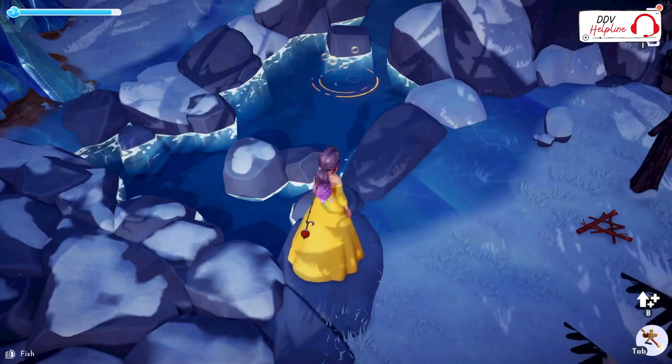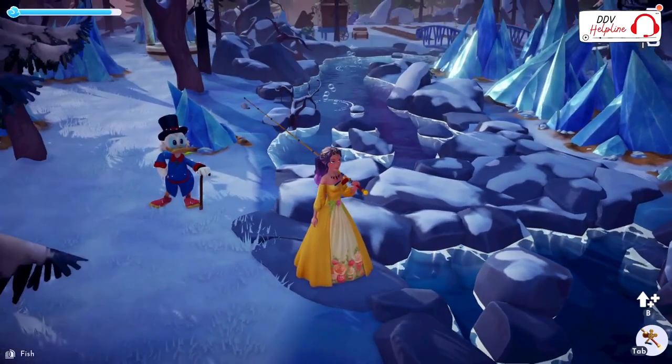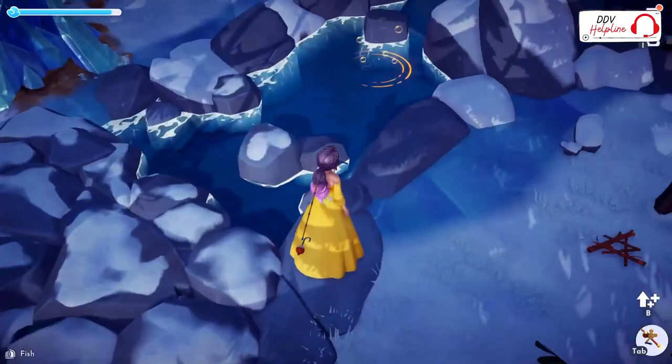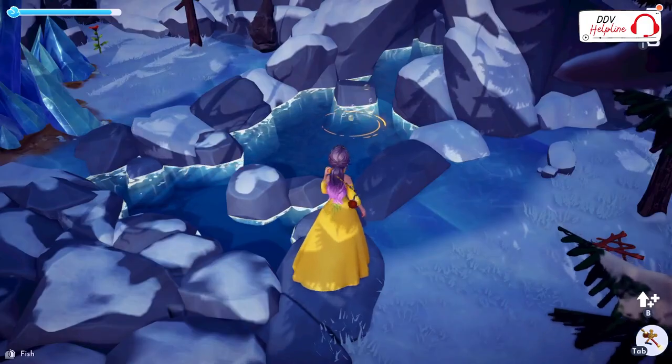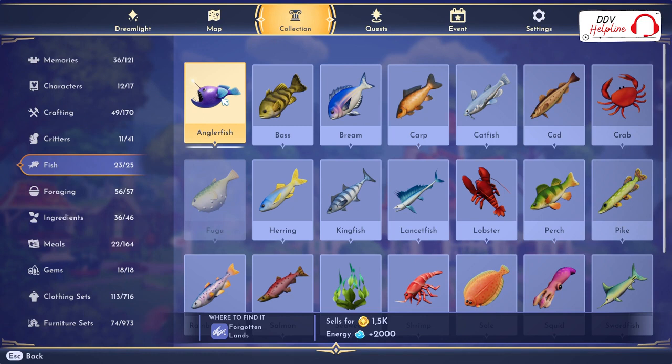Every area has its own special kind of fish. You have white bubbles — those are regular fish — you have blue bubbles, or you have gold bubbles. The best fish to sell is the Anglerfish; you can sell it for 1,500 coins per piece and you can find it in the Forgotten Lands in the golden bubbles.